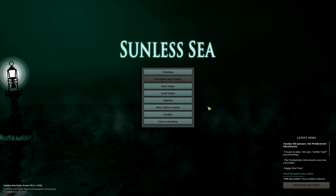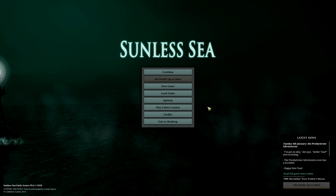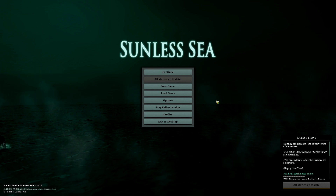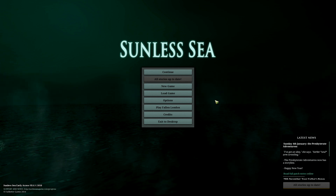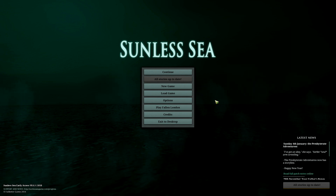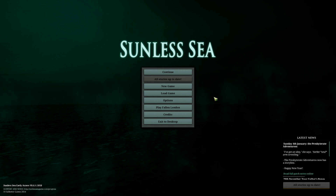I would recommend at least taking a look at it because even if you don't want to play, the lore is very interesting. Fallen London is essentially a world where Earth is somewhat hollow, and there is a great cavern beneath the surface of the Earth called the Neath. London has fallen down into it, and you're in the Unterzee — the black sea under the surface of the Earth.